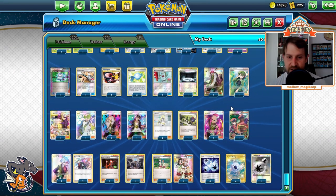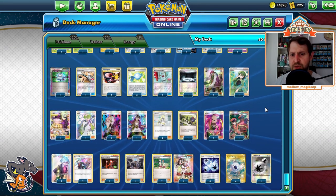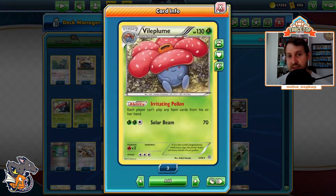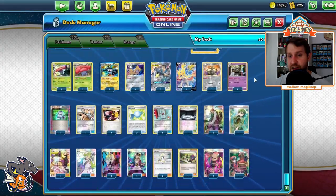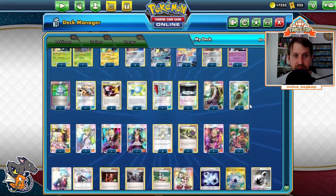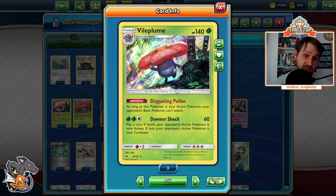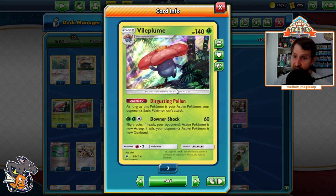Against Pikarom, get out the Aegislash — they Full Blitz for 120. Under item lock, they can't E-Power, so they can't actually KO any of our Pokemon. We get the Cheryl chain going. They can't KO our Burning Shadows Vileplume with Electross because they're under item lock and can't play E-Power. Cheryl every single turn — they can't actually win the game.